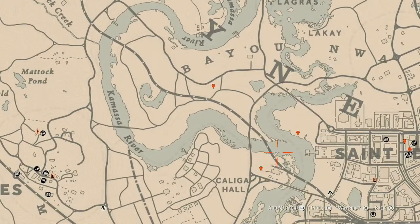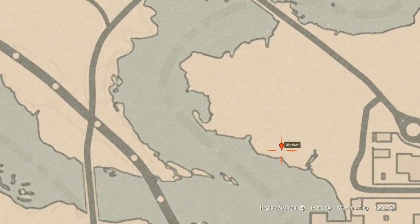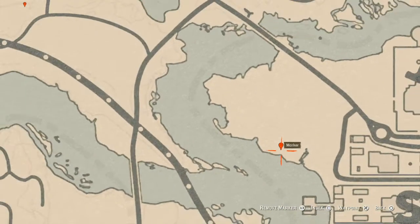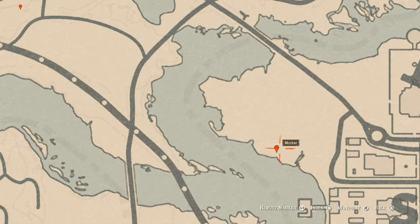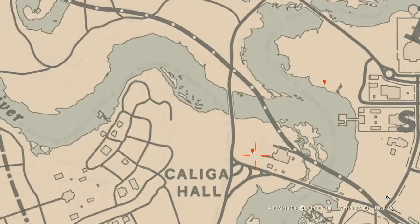Right here at our next location is a bird egg. I cannot tell you which one it is right now, but there's a bird egg in the tree — shoot it down with a rifle or a bow using a small game arrow.